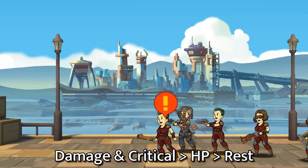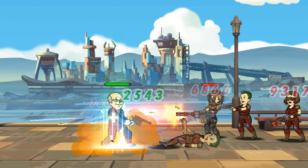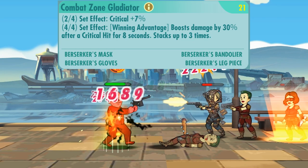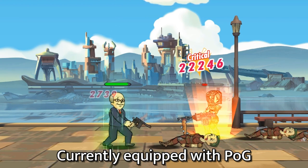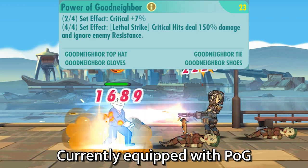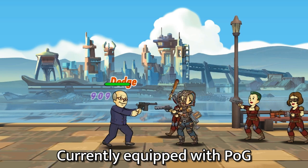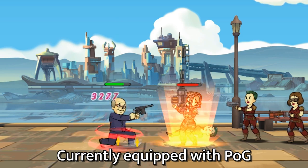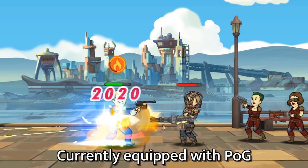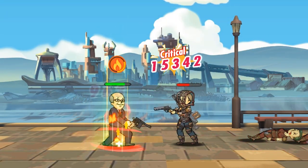Dr. Zimmer is up next. The stats you want to prioritize are damage and critical, ideally both. With Zimmer, it really comes down to Power of Goodneighbor or Combat Zone Gladiator. Because these attachments are RNG-dependent — Combat Zone Gladiator requiring slightly more RNG to maximize its effectiveness — it would be difficult to pinpoint which is better for Zimmer. That said, I am having a lot of success with Power of Goodneighbor, as it makes better use of his critical perk. With Combat Zone Gladiator, after landing your initial critical which triggered the attachment effect, you have an 8-second window to deal 30% more damage — 8 seconds roughly translates into 2 basic attacks, meaning 2 chances to land another critical.